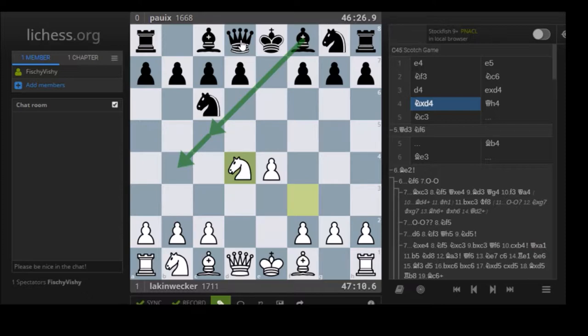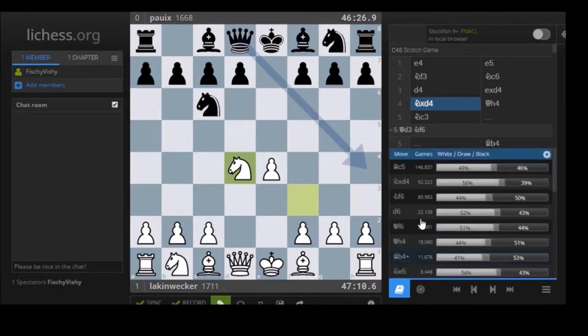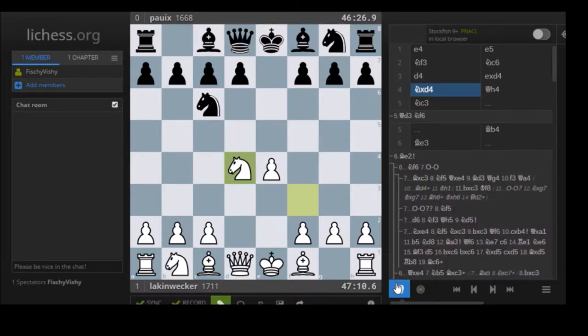Let me turn on the opening book so you can see how many moves there are: Nxd4, Nf6, D6, Qf6, etc. Qh4 is ranked the sixth most common move, and I think for good reason.